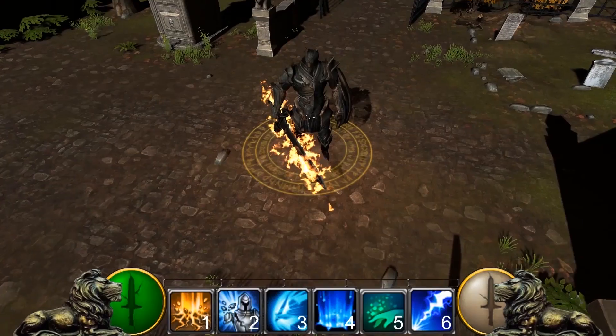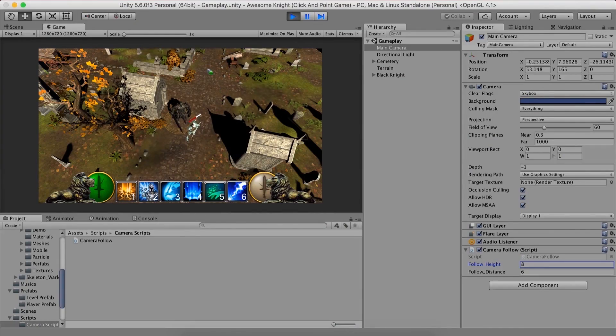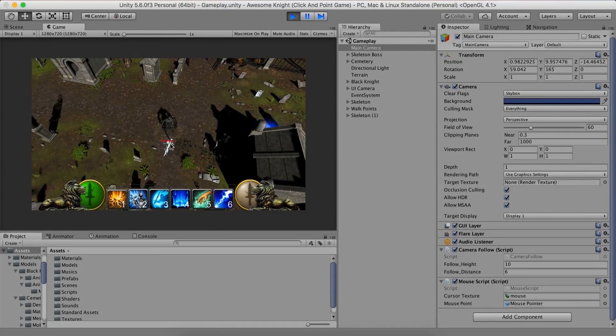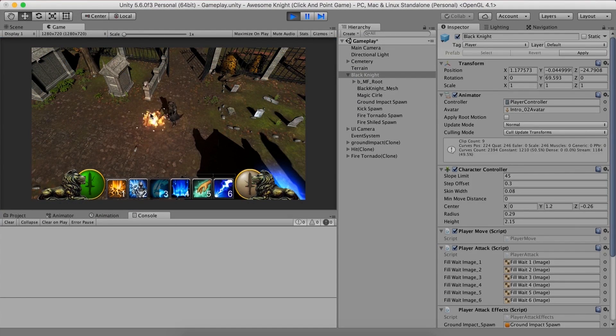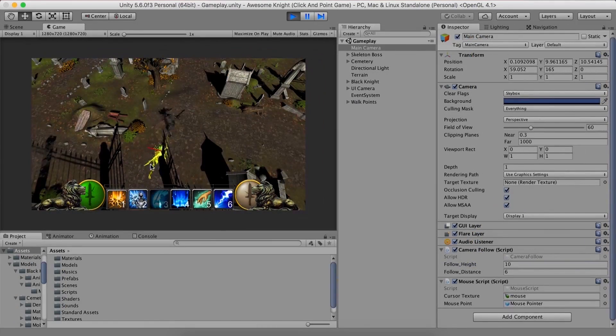After we learn how to code, we will start making our games. The first game is called Awesome Knight, which is a click-and-point game where you will learn how to create enemy AI, implement pathfinding, perform spell attacks with particle effects, use a character controller to move our player, and even create a boss fight.